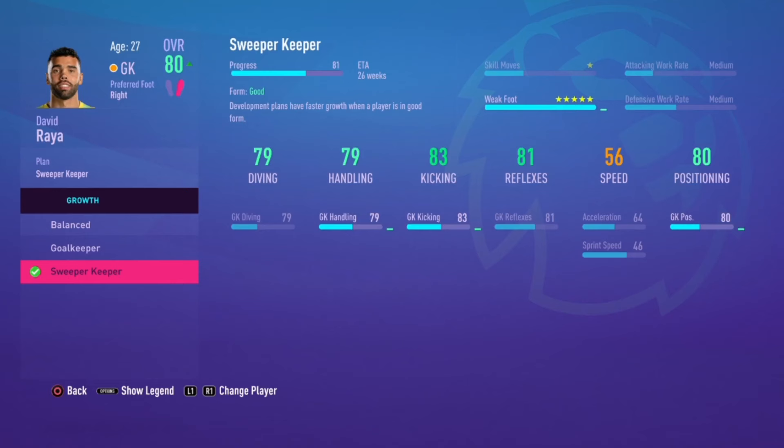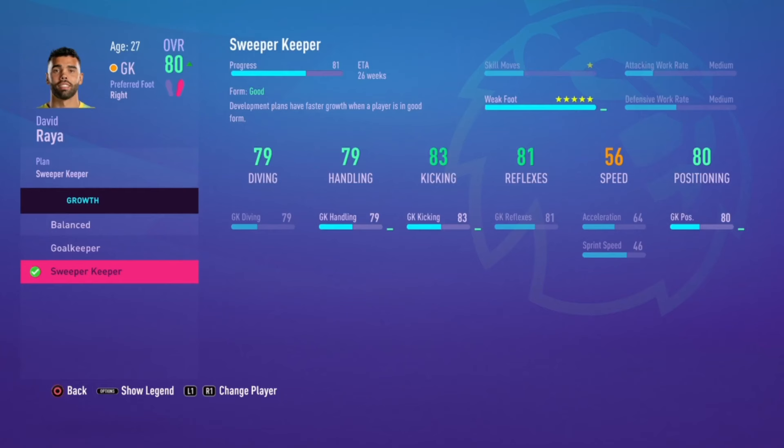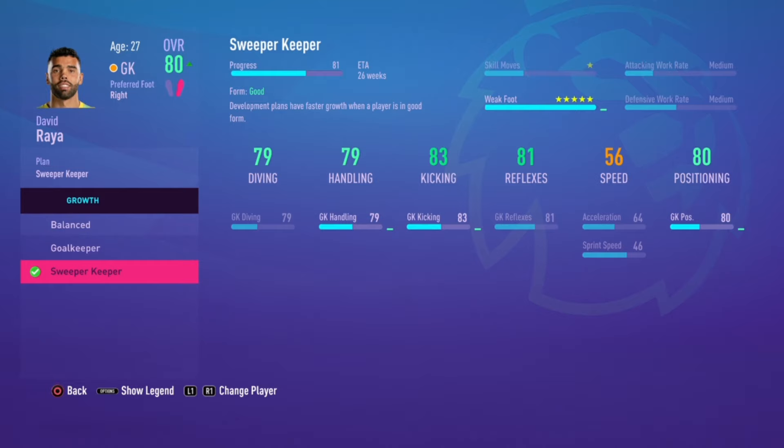What this does is it improves handling, kicking, and positioning. If you want each stat to be equally upgraded, just go for Balanced, but the quicker option — as you can see — Balanced takes 74 weeks whereas Sweeper Keeper only takes 26 weeks. I would really recommend putting every single player you have on a development plan to improve their rating.